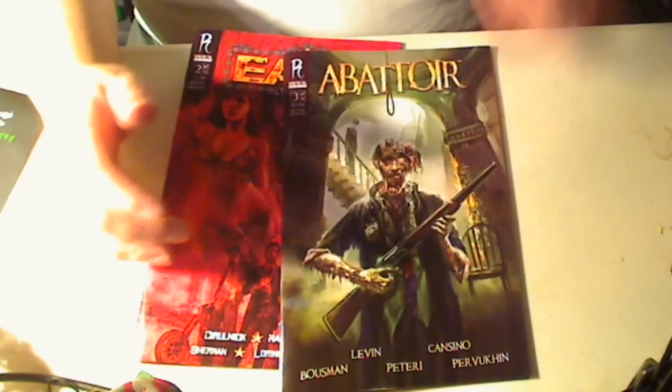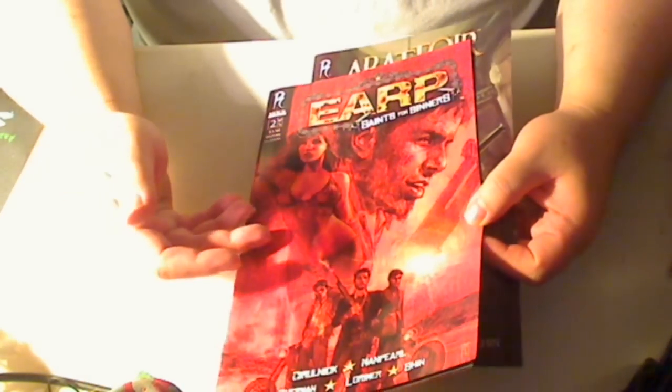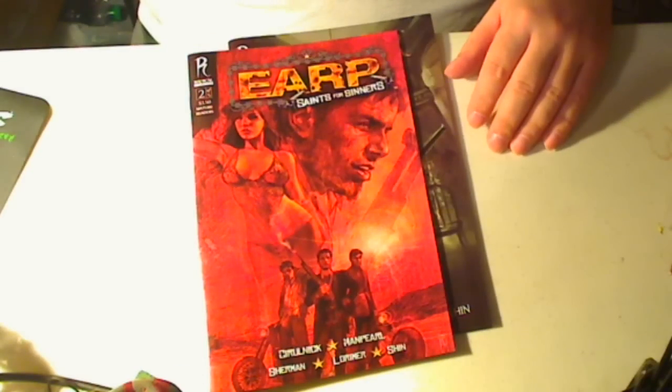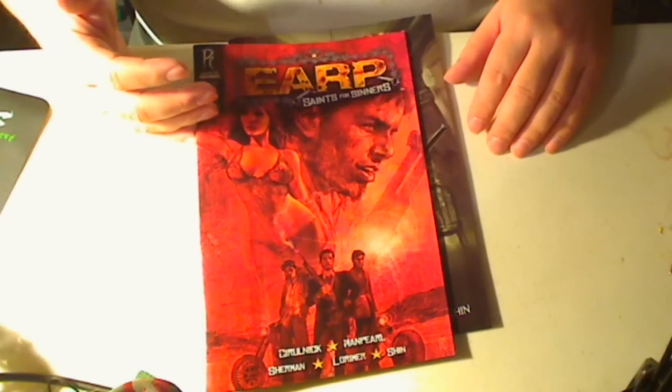Hi, this is Maji Nonin. Here's my early review for Abattoir number 3 and Earth Saints and Sinners number 2 of 5. I'm not going to be very specific or show a lot because these books aren't out yet, but I wanted you guys to get the heads up so that when you go to the comic store tomorrow you can start to be on the lookout for them.